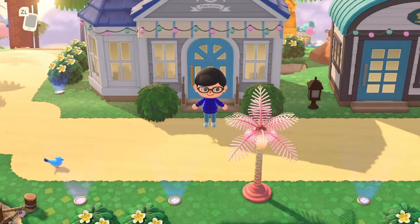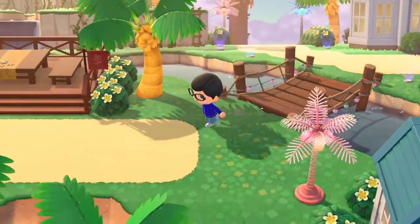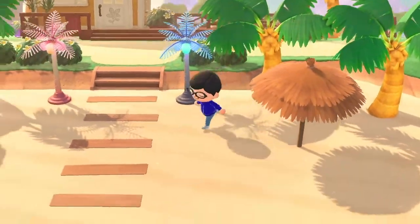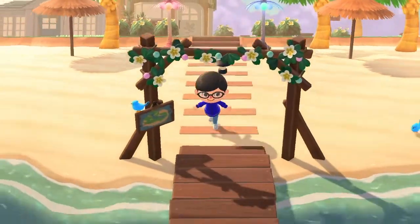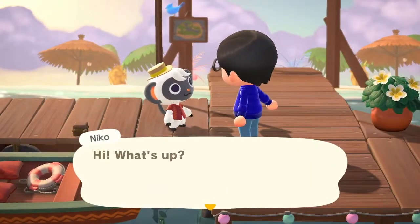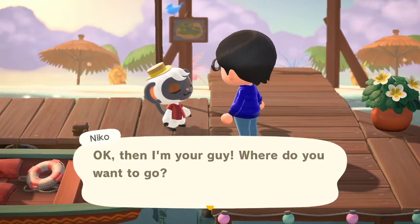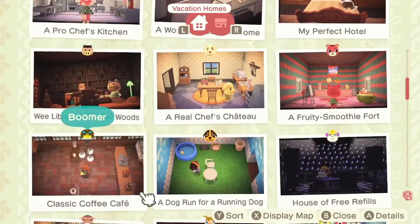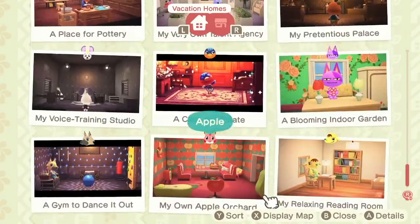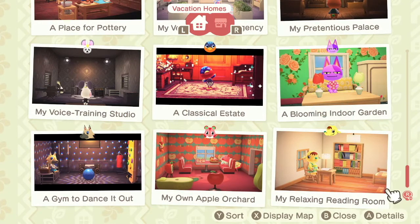Next up, I don't actually want to make a new house today. I want to try remodeling an old one in order to work towards a long-term goal. So let's talk to Nico. Hi, what's up? Okay, then I'm your guy. Where do you want to go? Let's pay a visit to our very first vacationer, Eloise.